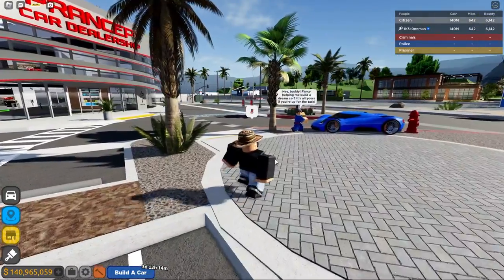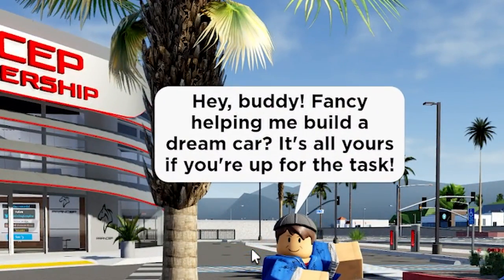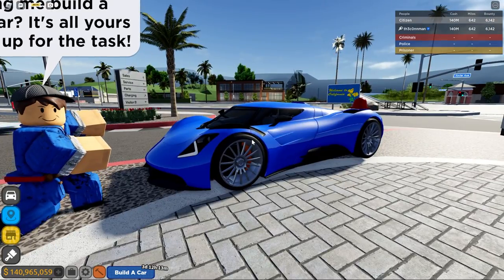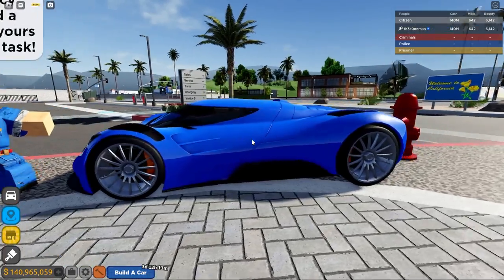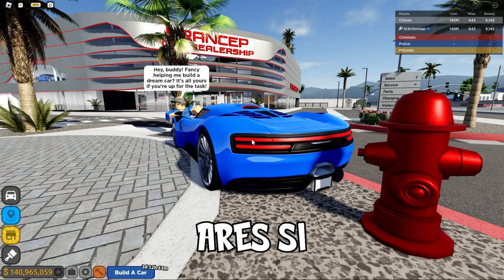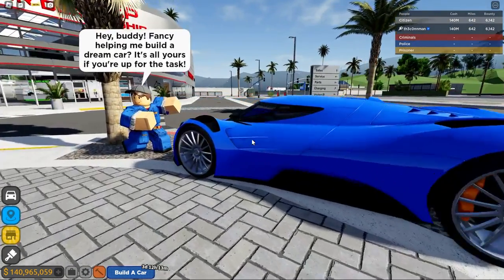So basically, when you spawn in, it says 'Hey buddy, fancy helping me build a dream car? It's all yours if you're up to the task.' And then you build this — I don't know what this thing is called, it's like an Ares something, A-R-E-S something, I think is what it's called. I forget the name of it.